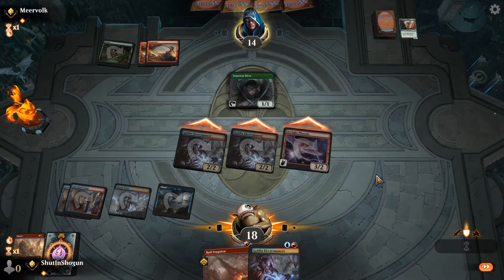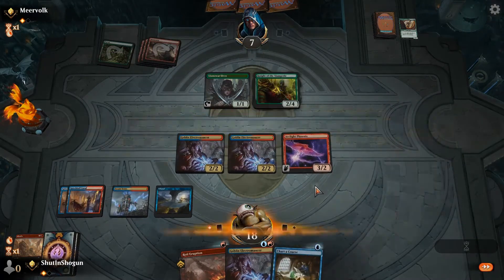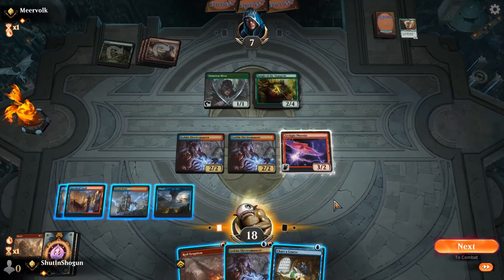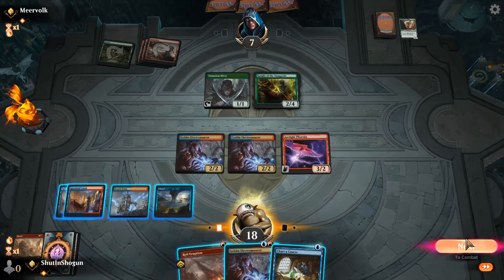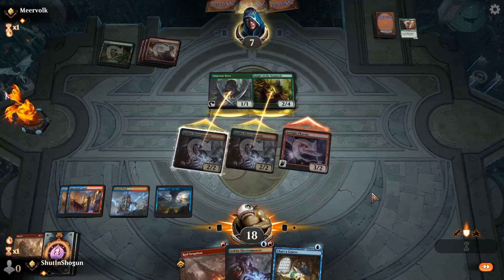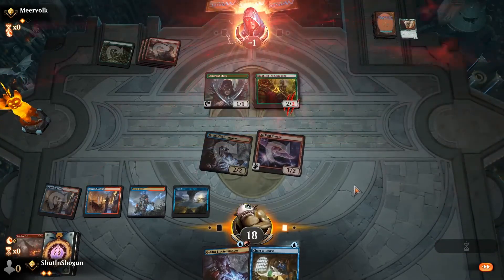We'll go ahead and attack — if they have some sort of Infuriate style combat trick, they just have it. Five mana from our opponent: Knight of the Stampede. I do enjoy a big old scary Dino from time to time. Is there any way we can just win? We swing with everything — he blocks a 2, goes to 5. Blocks a 2... three, four, five, six, seven, eight — I should just be able to attack and win. He blocks the other 2 — that's kind of what I was hoping he would do. That's a pretty good showcase game.